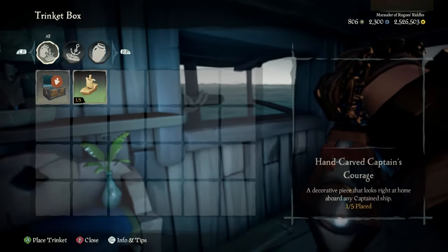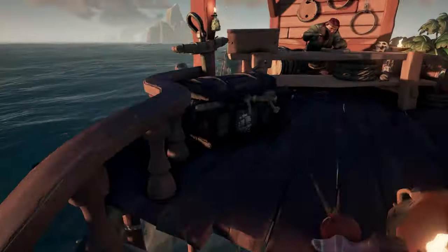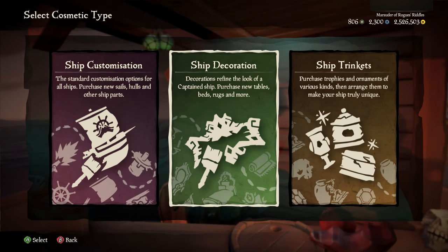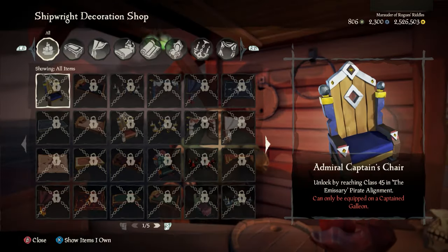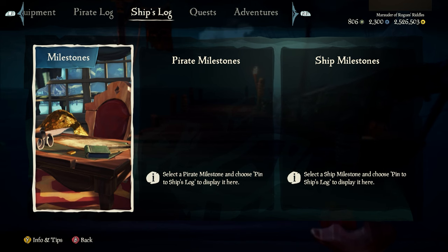You can spruce up your boat by placing trinkets and new kinds of furniture inside of it. You can buy these new decorations from any shipwright on the outpost. However, you have to unlock most of these decorations in order to buy them. How do you unlock them? By completing milestones.